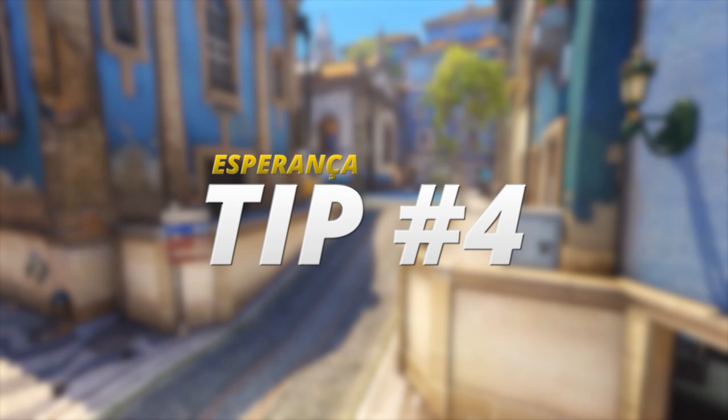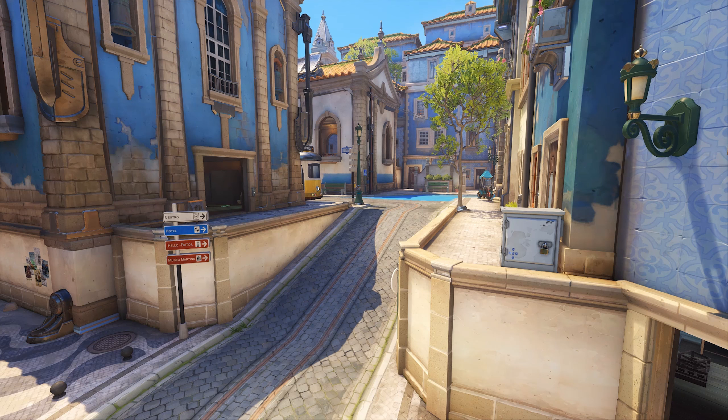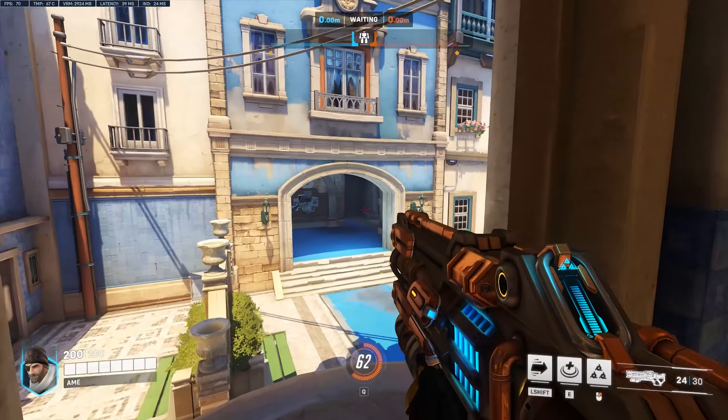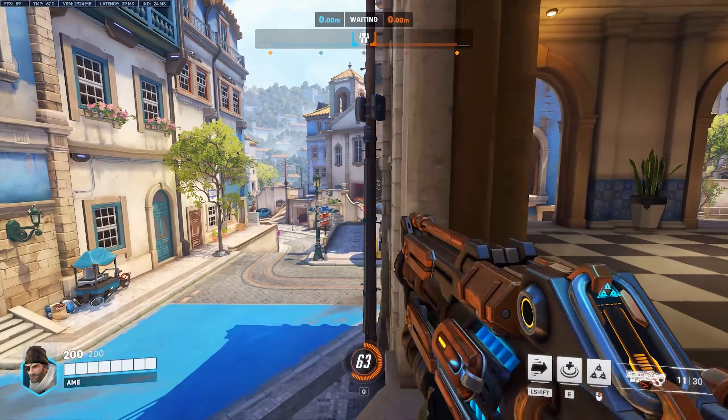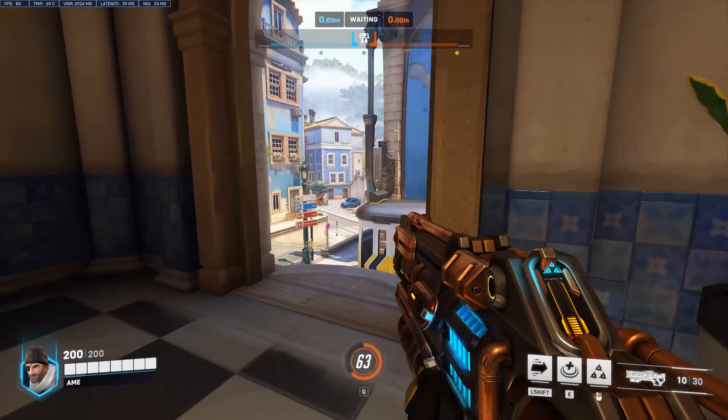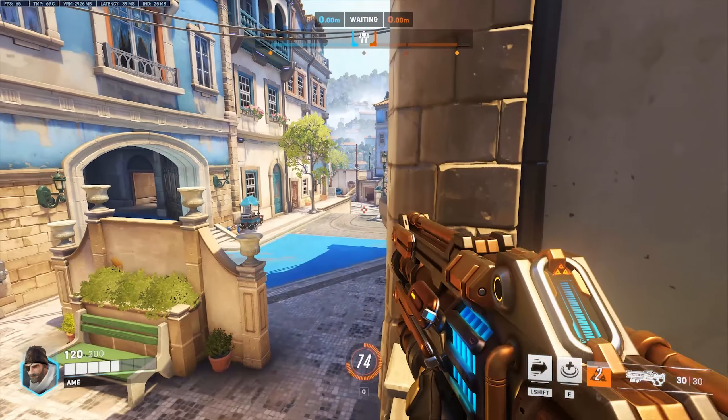Tip four, and the last map trick for Esperanza. If the enemy is pushing through the last corners, you should take the few extra seconds to conquer this particular house. These two windows offer very potent angles to hold off the enemy and there is a mega health pack downstairs. You can even take the window out to find another shooting angle.